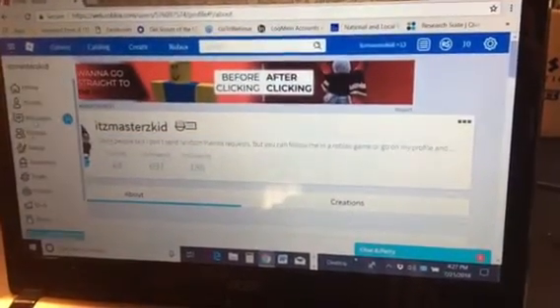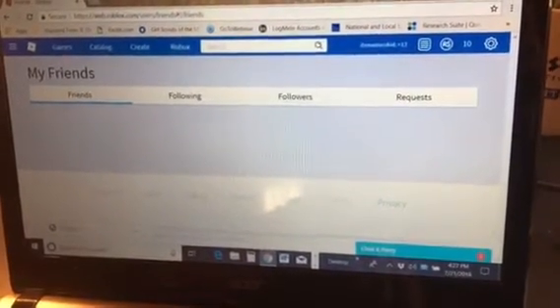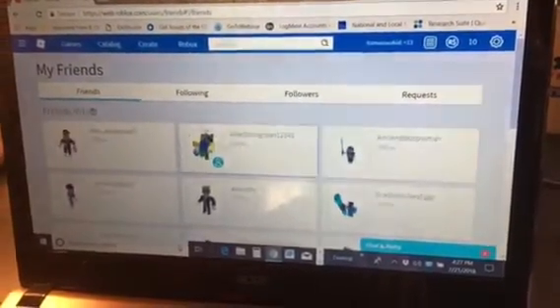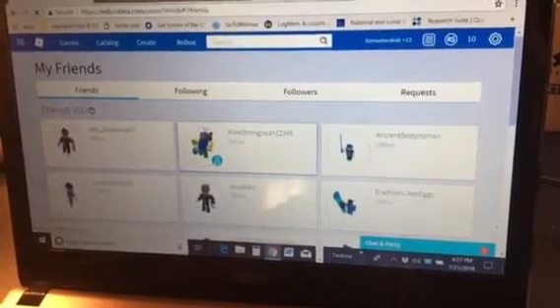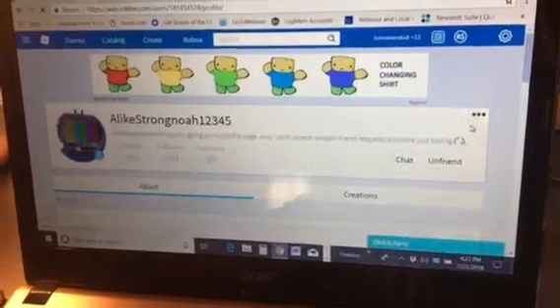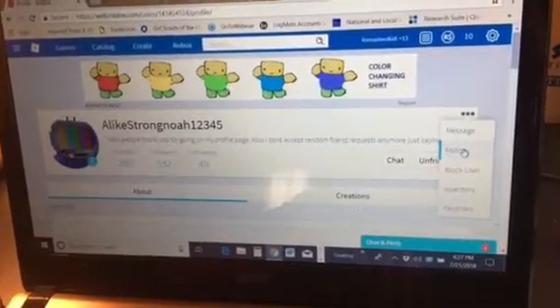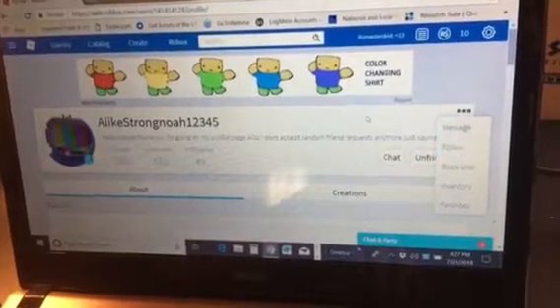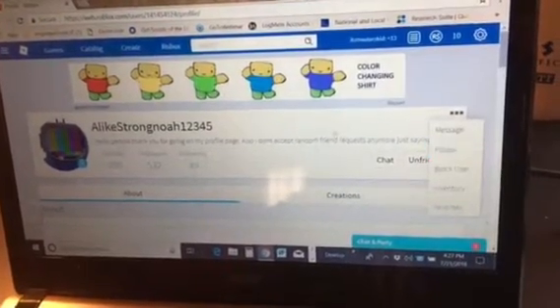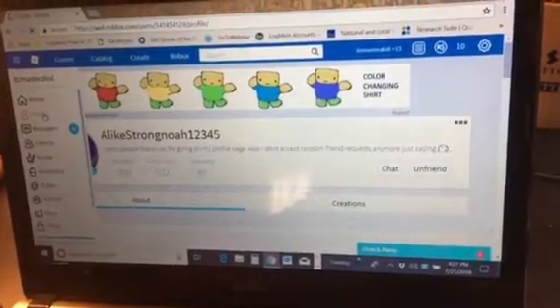I'll show you on a different profile how to follow someone. For example, I'll go on my friend's account right here. If you want to follow somebody you have to hit this button. To go on my profile you hit this and hit follow. If you want to follow me just follow me like that.